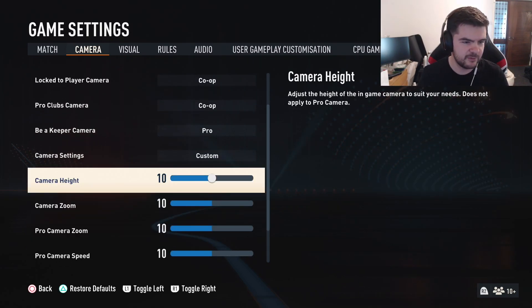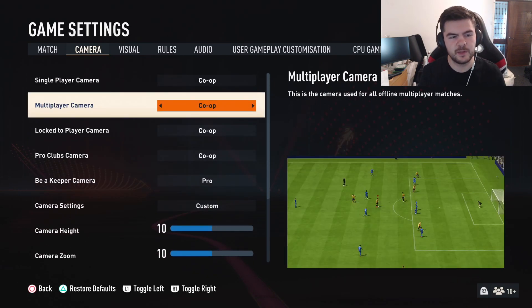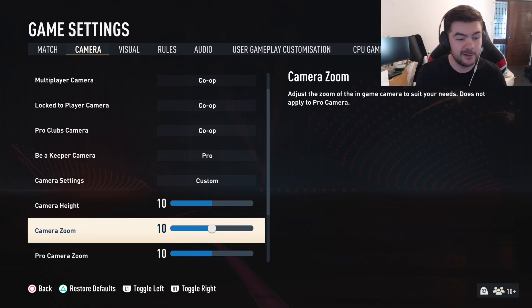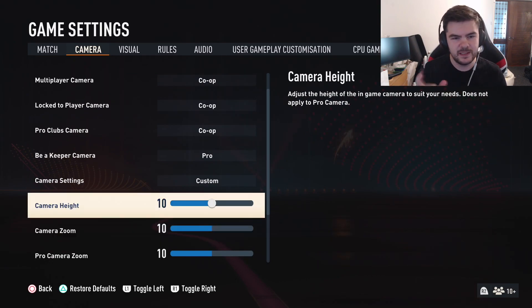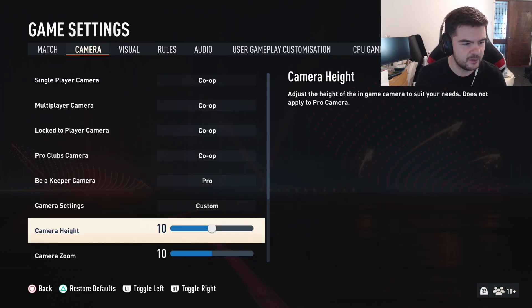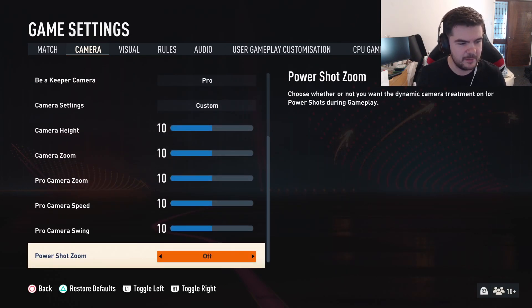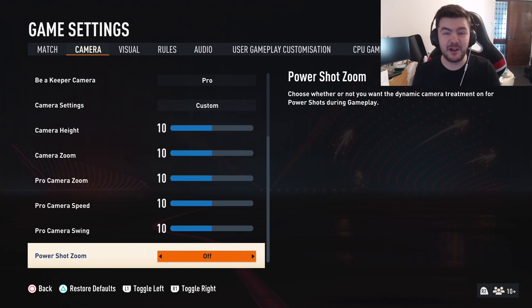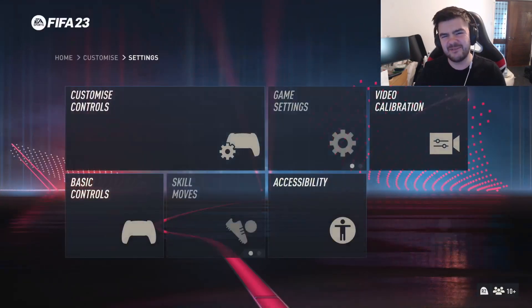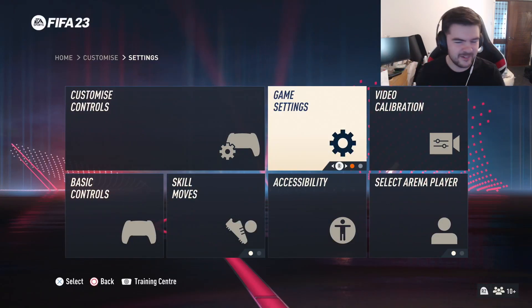I'm currently using 10/10 but it's really just your preference. I do recommend co-op. The height and zoom settings adjust to your level and also change per stadium. Also, power shot zoom — you have to turn that off unless you're playing career mode. We're not trying to zoom in.